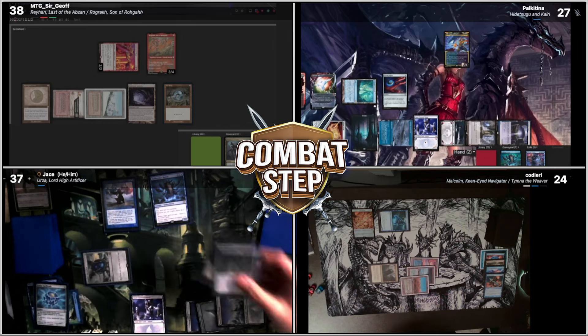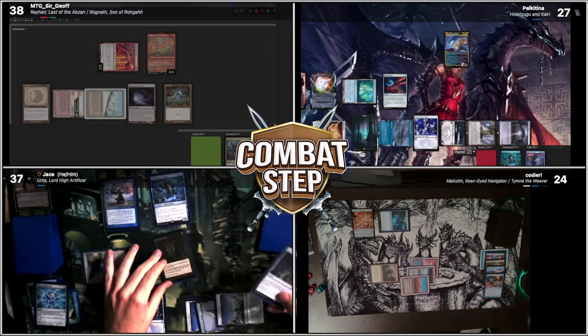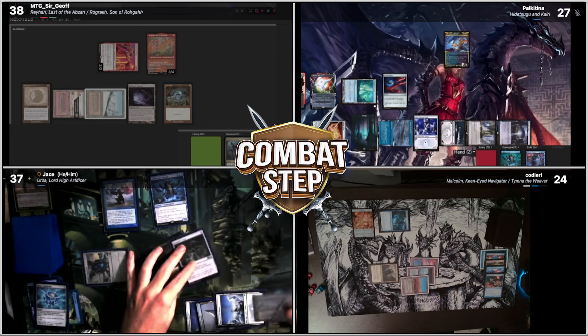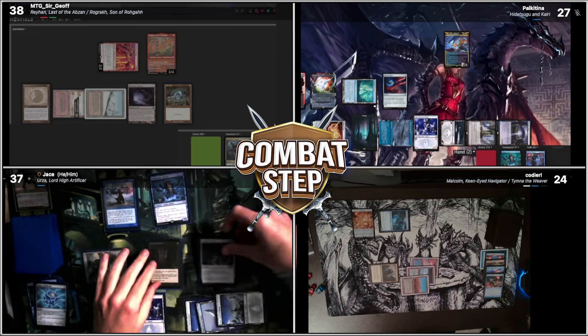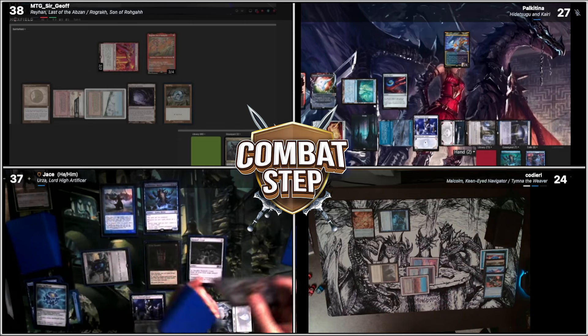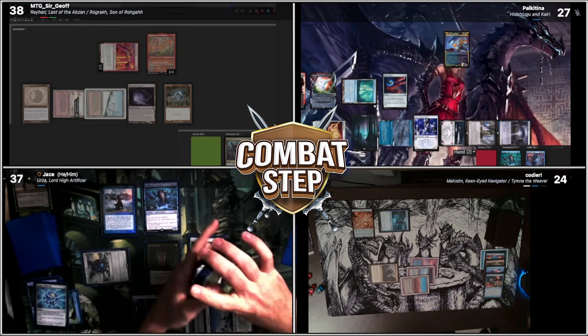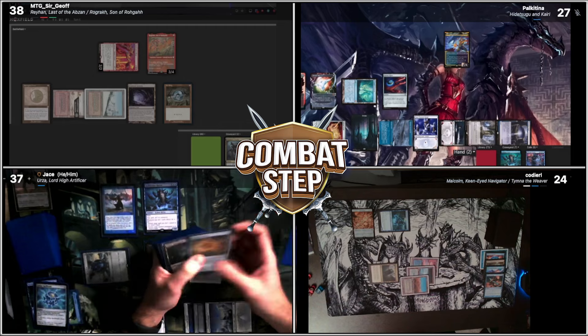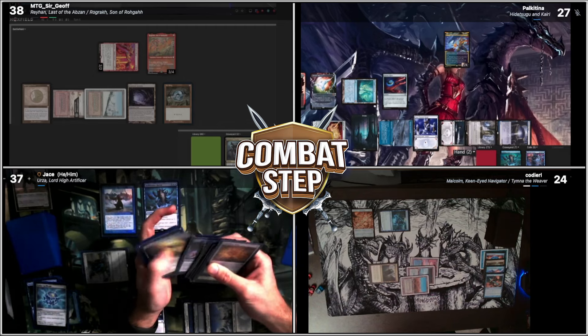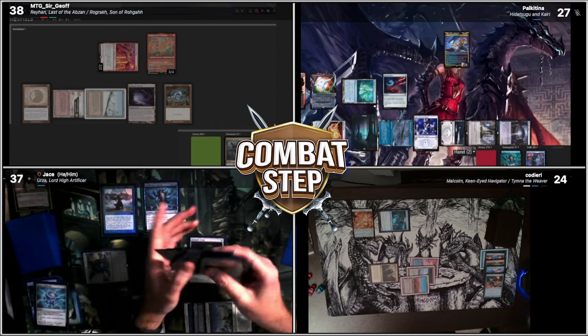So infinite blue. Infinite blue mana, infinite colorless mana, which doesn't really matter. And then activate Urza. Yes, I should be able to activate Urza. All I need is a Codex Shredder, because Codex Shredder will mill you guys out. So I go for Codex Shredder, I mill you guys out.